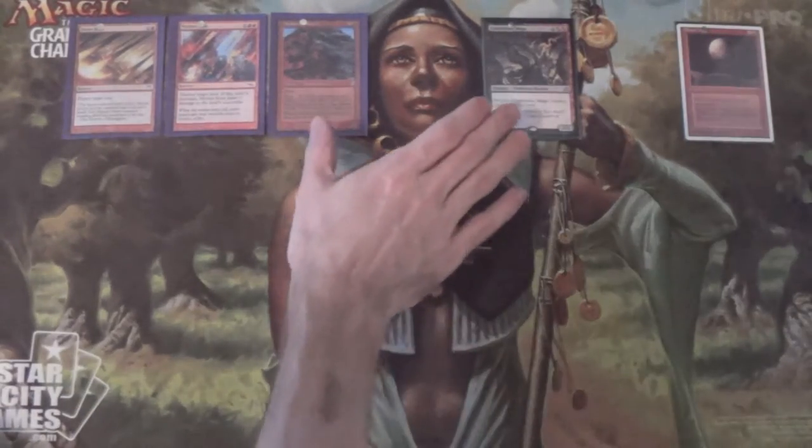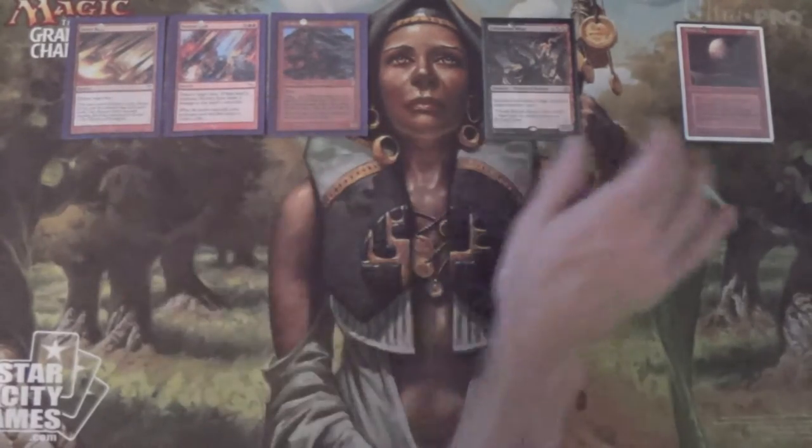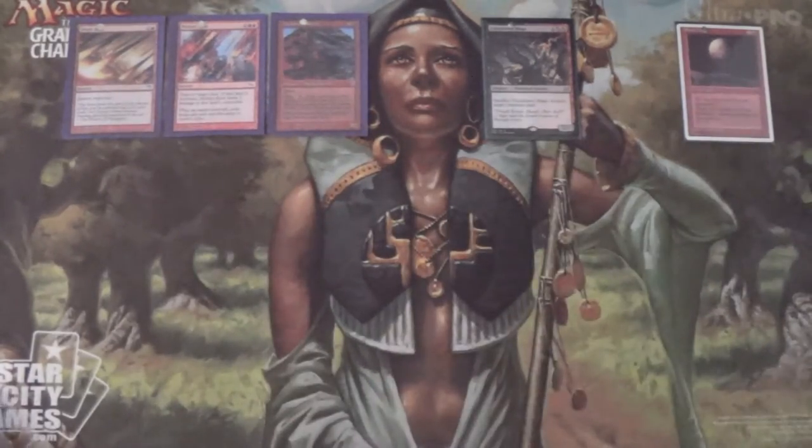The interaction is great: land destruction, land destruction, land destruction. These will all hit basics, and then Blood Moon shuts down the non-basics.